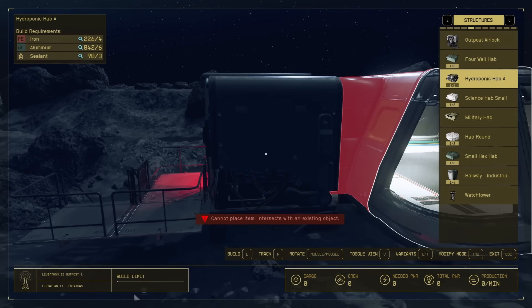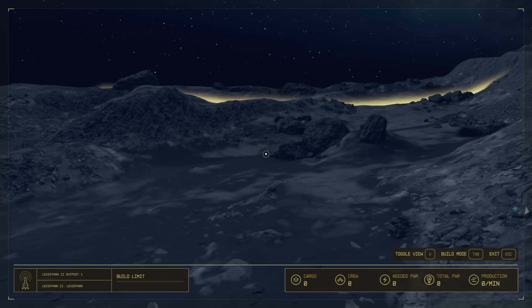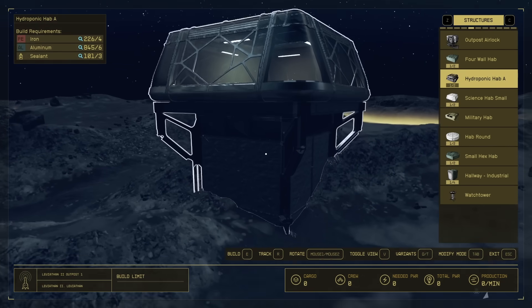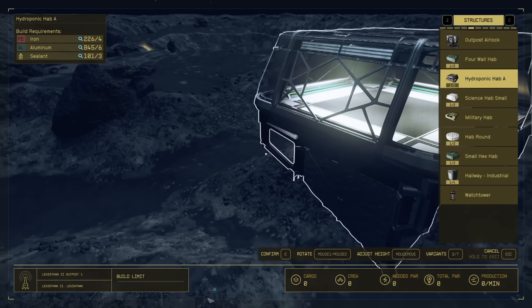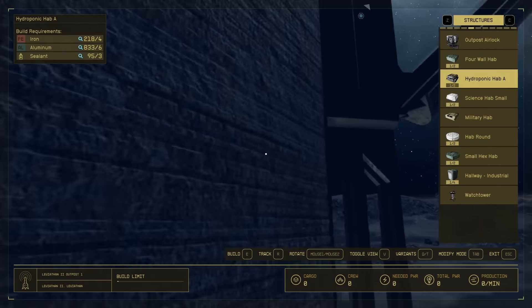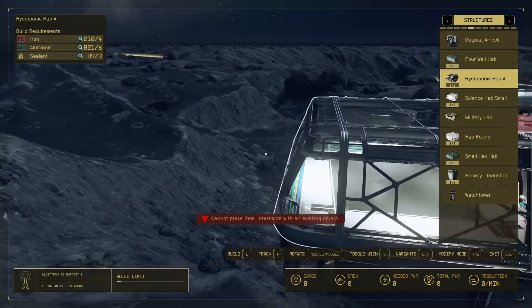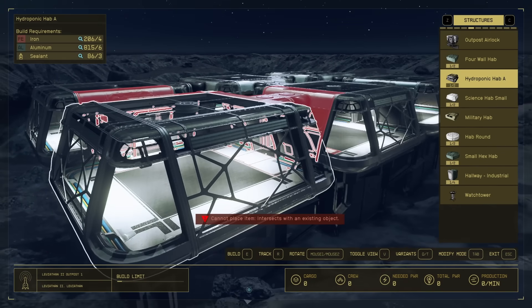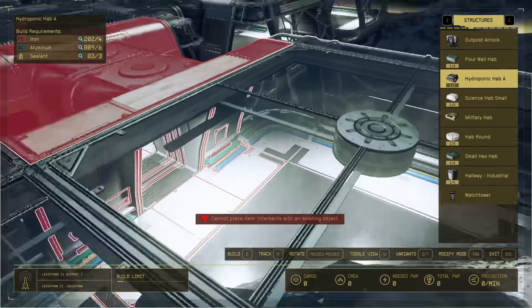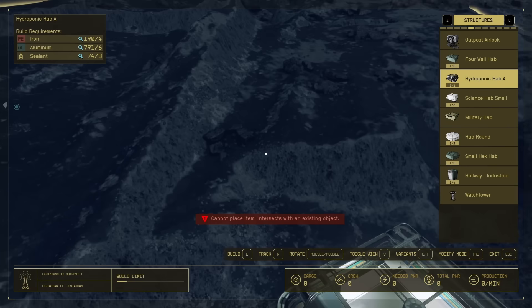So we're going to build the hydroponics lab first. I'm going to try to build it up high because otherwise we can only build down. Press E to confirm. Then we can build another and go over here to attempt another. There's this weird intersects-with-existing-object issue that can pop up — it's definitely a bug where it'll say it intersects with an object. My companion might have been there blocking actually. We're going to build this crazy habitation since I have so many resources from my other planets — they gave me iron and aluminum.